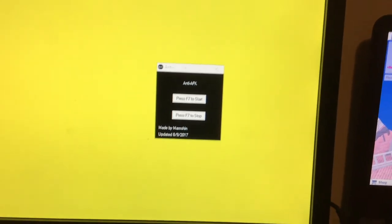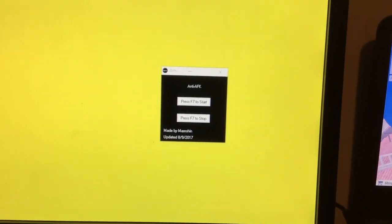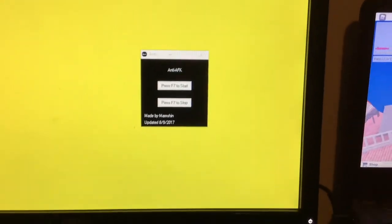So here is Anti AFK. This is what it looks like, and as you can see it says press F7 to start and press F7 to stop, so you just need to remember that the key you need to push is F7.